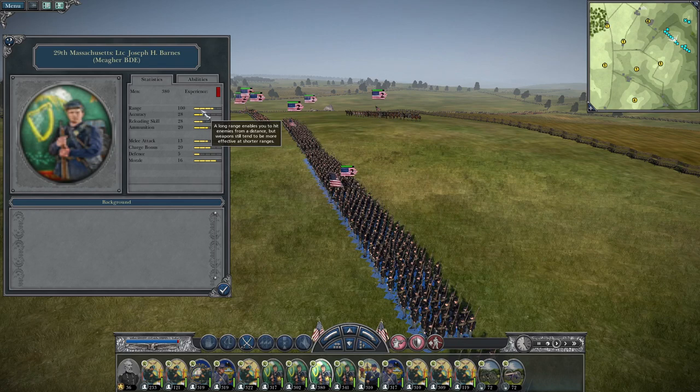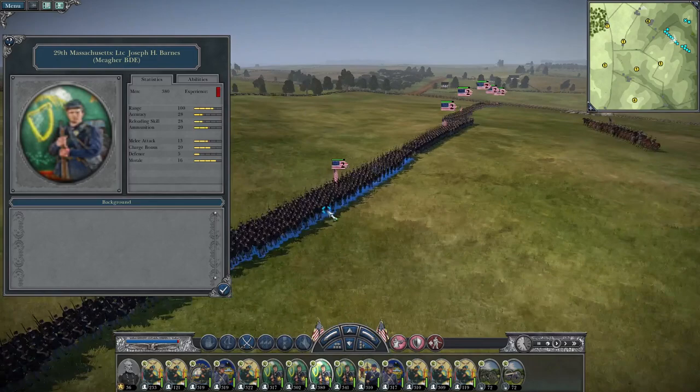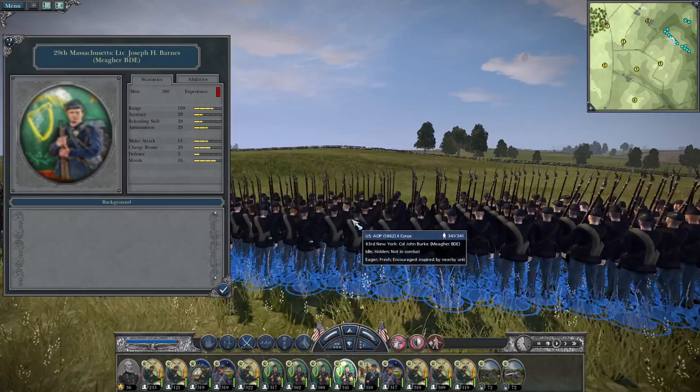The 29th Massachusetts is next, led by Lieutenant Colonel Joseph H. Barnes, also Buck and Ball. Accuracy is 28, reloading skill is 28, and ammunition is 20. Use these boys very quickly — either have them in reserve to repel the enemy at close range, or to storm an enemy position after a few rounds of buck and ball. Melee attack is 13, charge bonus is 20, defense is 5, and morale is 16. If they take an objective and the enemy runs, make sure they are not countercharged — they'll be packing at 380 men. No wonder they took so many casualties.